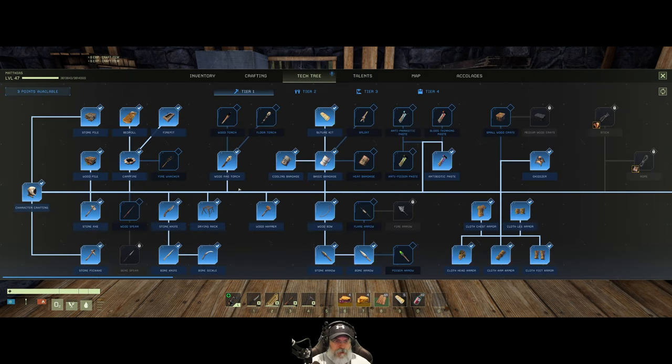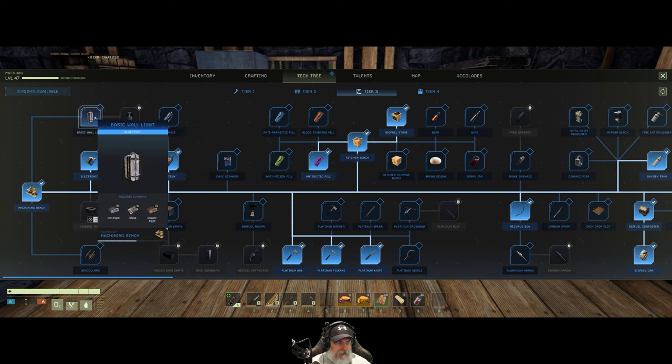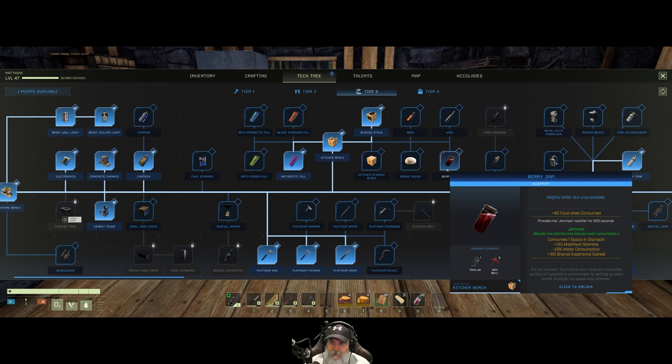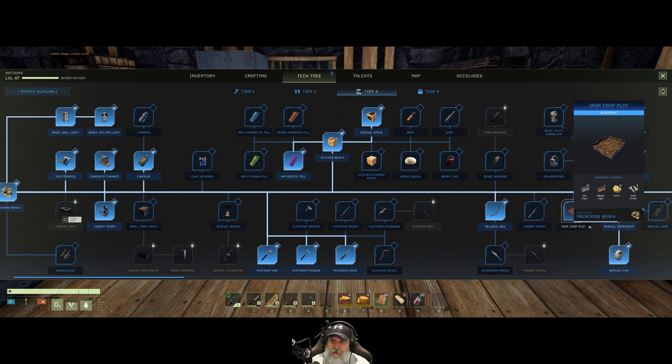As far as the tech tree goes, we have three points. I wanted to get the basic ceiling light — but they're going to make me learn the wall light first. We'll eventually have enough points to do everything. That leaves us one point left. I'm tempted to get the platinum sickle because I'm still using the bone one — I have tons of platinum. We could also do berry jam, which would be good for taking into the desert — minus 20% water consumption.